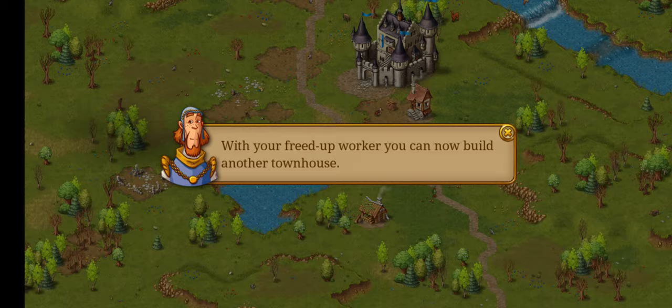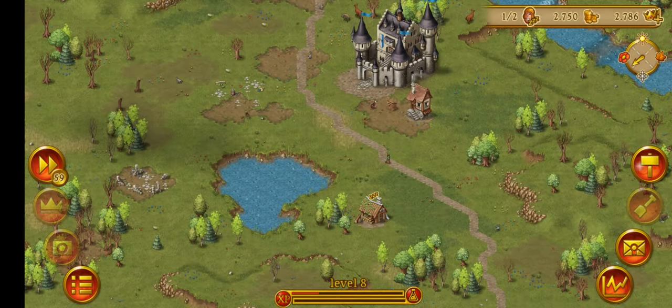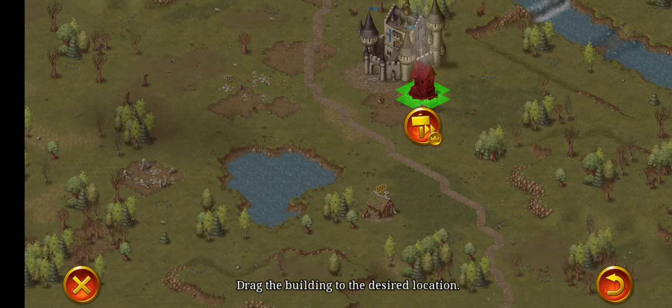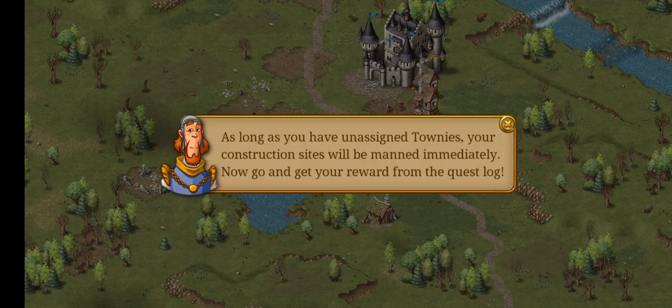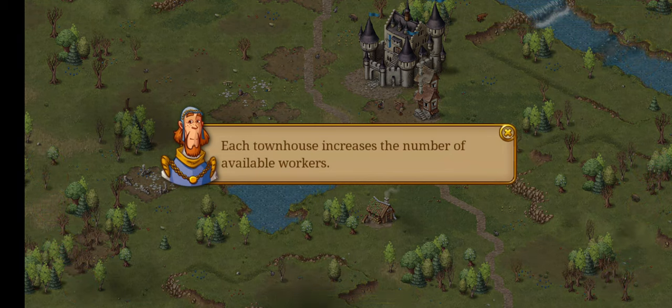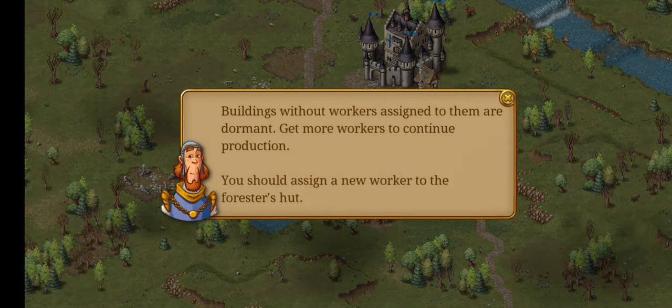With the freed up worker you can now build another townhouse. Let's take him out and build a townhouse — let's just do the prestige again. As long as you've unassigned townies, your construction sites will be manned immediately. Now go and get your reward from the quest log. Boom — 15. Each townhouse increases the number of available workers. Now we have 4, two are free. Buildings with workers assigned to them are dormant — get more workers to continue production.